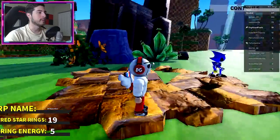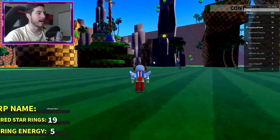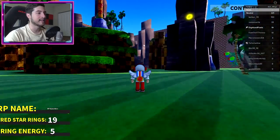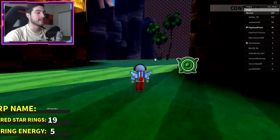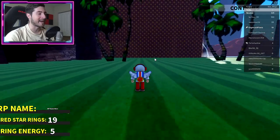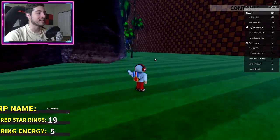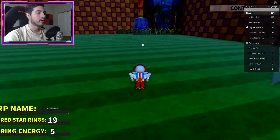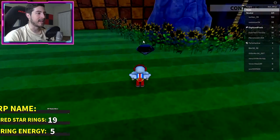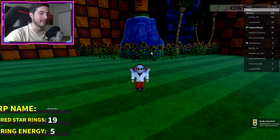Finally, the Dark Sonic badge. Go to Green Hill and head over to this side of the map towards the mountains. Go to the back side of the mountains — no obbies required. You'll see a statue and a totem. Go over there, you'll see a dark emerald. Bump into it and you get the Dark Sonic event badge.